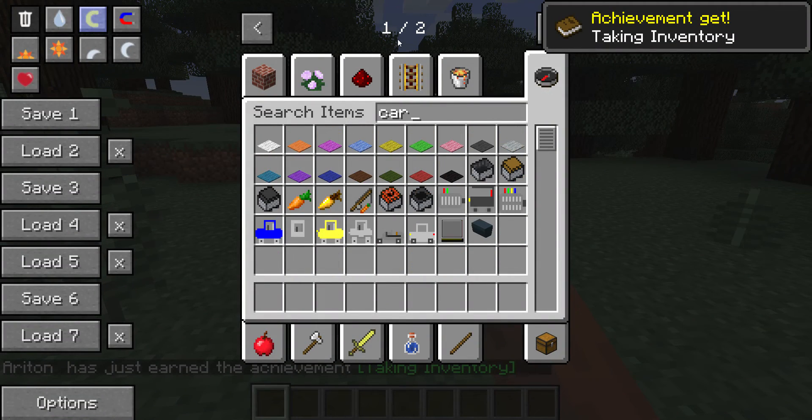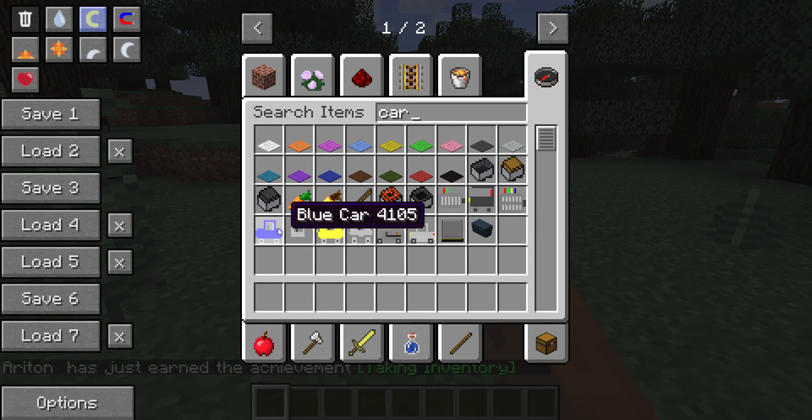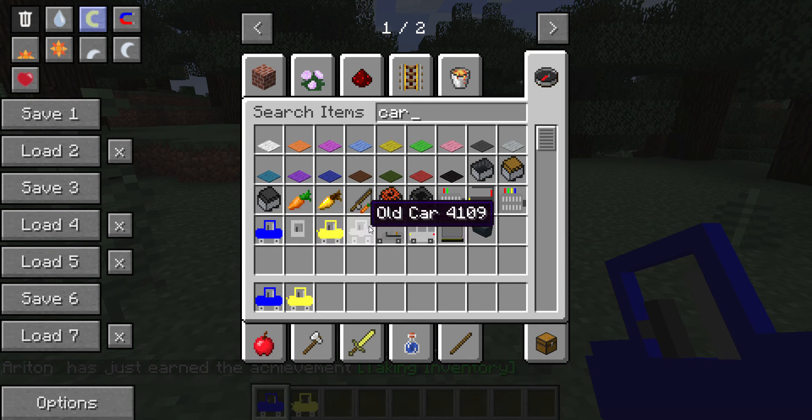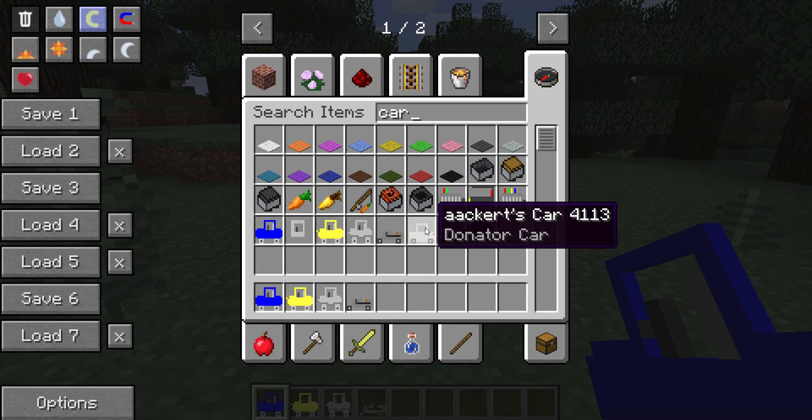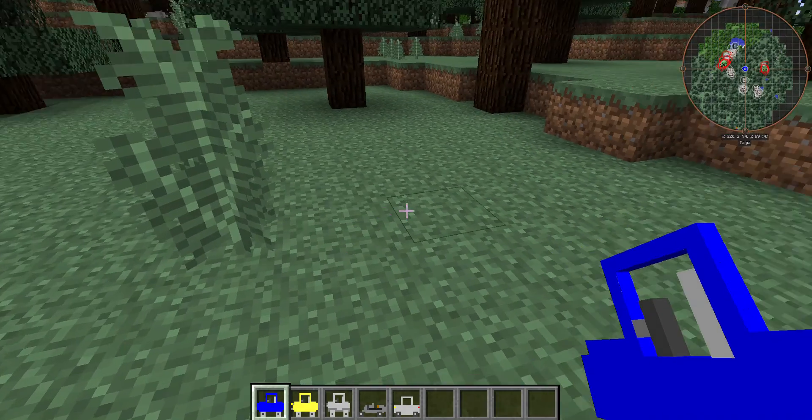Let's obviously search up 'car.' Oh my gosh, we got the blue car, the yellow car, the old car, the old race car, and AK Kurt's car - sorry if I pronounced that wrong. Let's just place this down here.